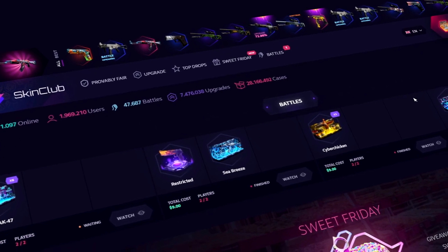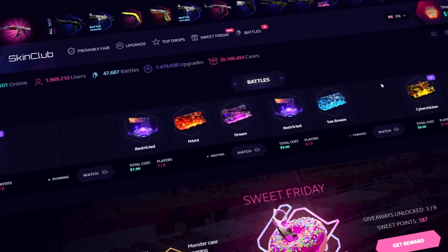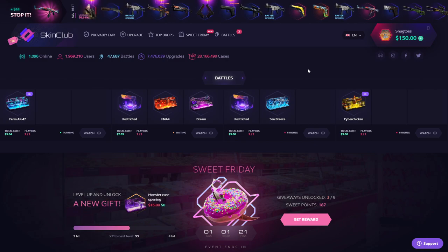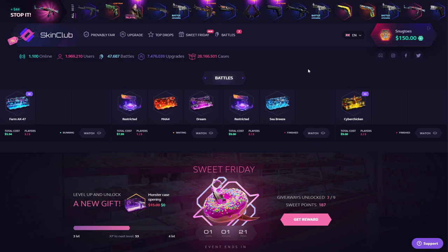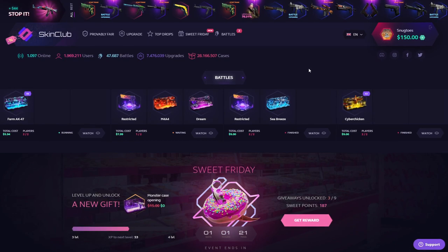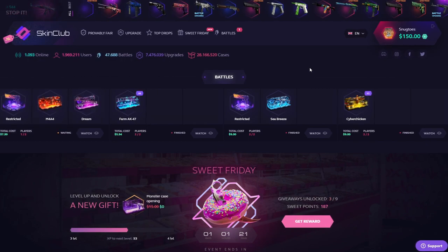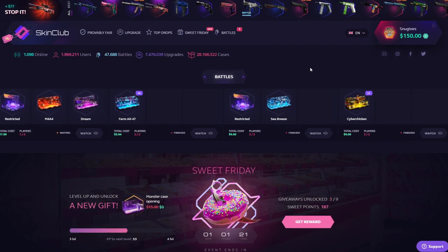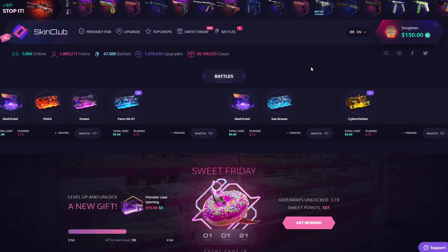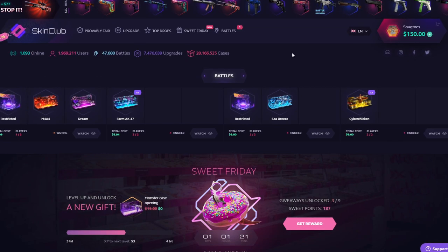Today we're gonna do something a little different. We're gonna review a case and I think I want to continue this series for a while. There's some cool case battles and I think we're gonna focus on this one in a couple other videos. What I feel like is nice to know about a site is whether this case or that case is the nicest to open when it comes to your average that you get back. Before we get into the video, there's a link down below in the description, top comment, always pinned, where you can get yourself a plus 7% deposit bonus to try out the site, get yourself a little something on top.